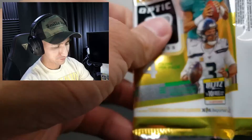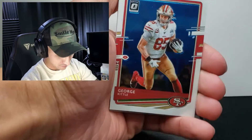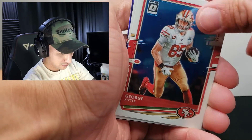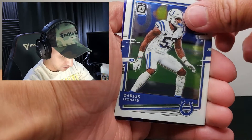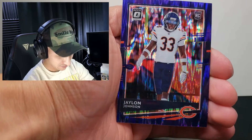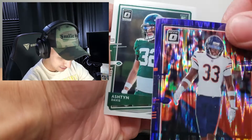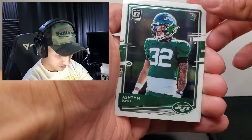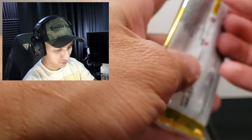Oh nice, George Kittle — I'm keeping that one. I'm a 49er fan if you guys didn't know. Darius Leonard — oh, I think this is called the shock. Jalen Johnson rookie card, these are nice. Ashton Davis, another rookie, Jets. Very cool.